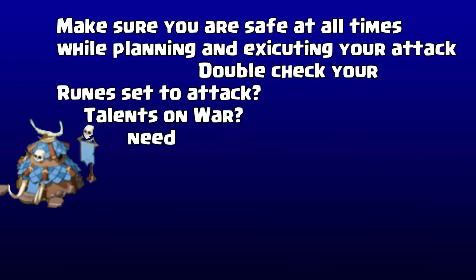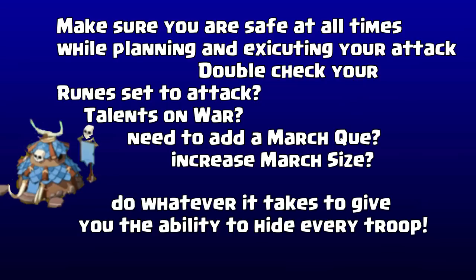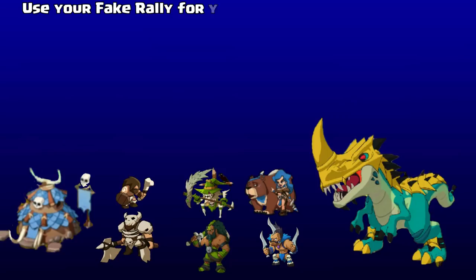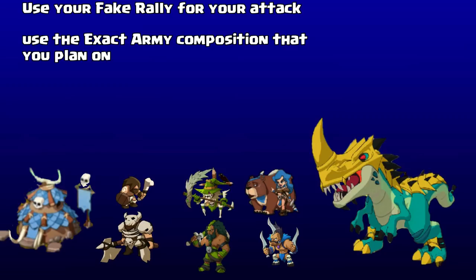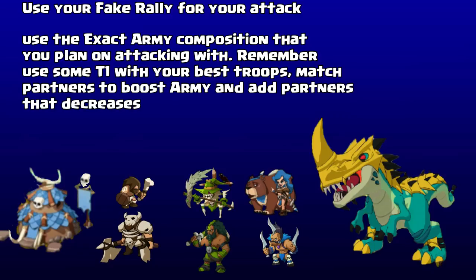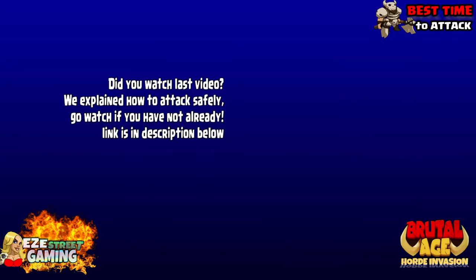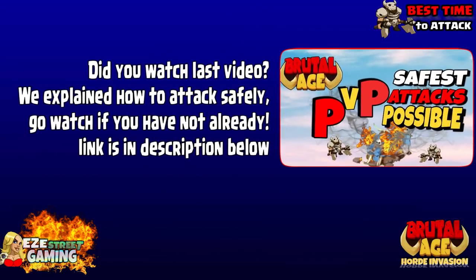So while you're planning and executing your attack, double check how your runes are set, do you have your talents set for war, do you need an extra march queue, do you need to increase your march size — whatever it takes to accommodate all the troops you have. If you have a lot of troops to hide, it's a lot harder. Make sure all the troops are safe and that you have a fake rally. Keep in mind your fake rally is what you're going to use for your actual attack, so you want to use the exact army composition that you're going to put in your fake rally. Don't forget to bring some T1 troops along with your best troops, match the partners to boost your army, and add partners that may decrease the morale of the enemy's army. Watch the video we just put out for more information on that.